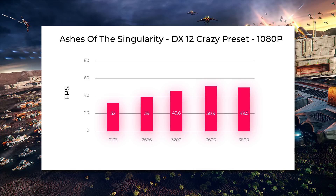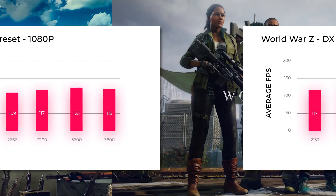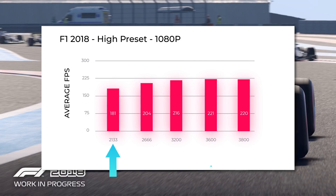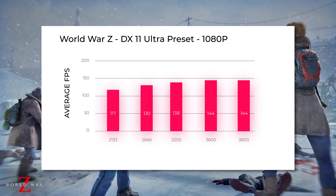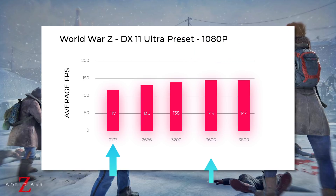As you can see, most every game received at least some performance boost as we made our way up in RAM speed, with some seeing a significant difference, especially if we compare 2133 to 3600. For example, in World War Z at Ultra preset at 1080p, the average FPS went up by over 23% when going from 2133 to 3600.